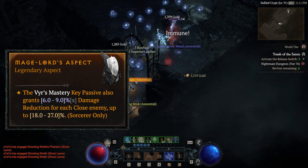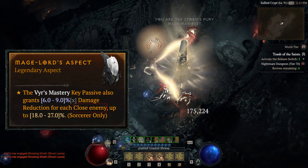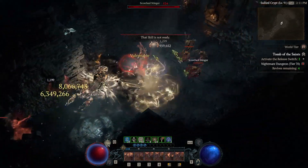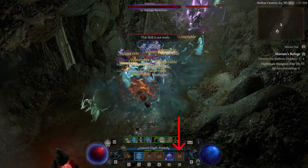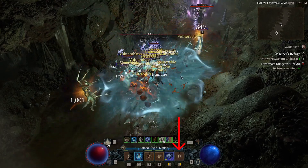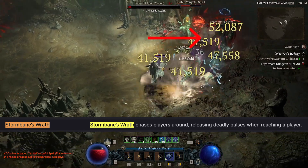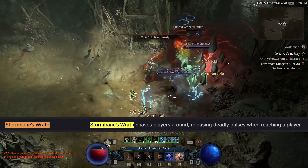Second, there could still be confusion — what does 'close enemy' mean? How close does 'close' refer to? There are two common ways to visualize the close distance. One is the range of the Frost Nova skill, which shows the full range of the close distance definition. Or two, Stormbane's Wrath from the Nightmare Dungeon also shows the full range of the close distance.